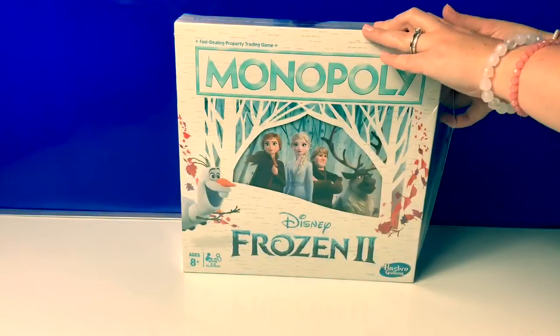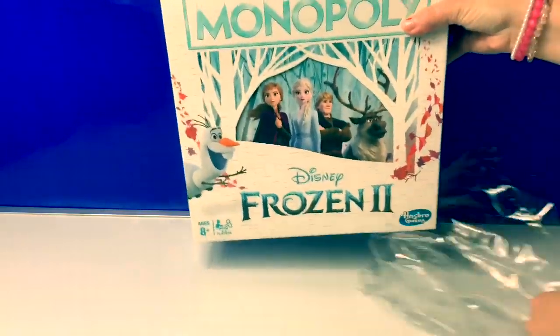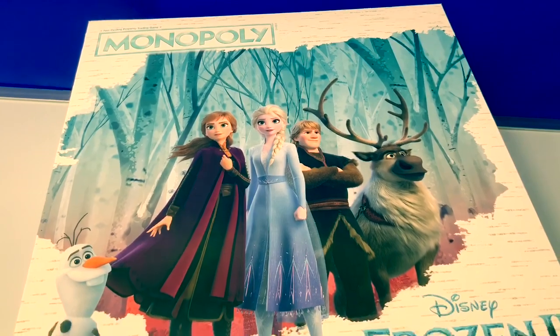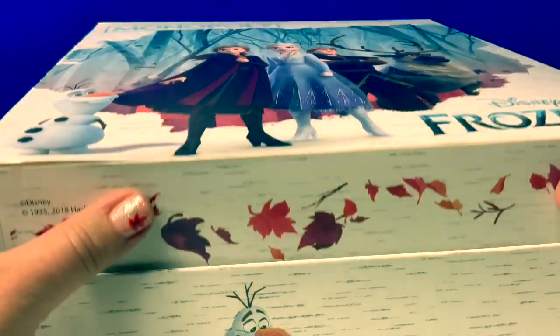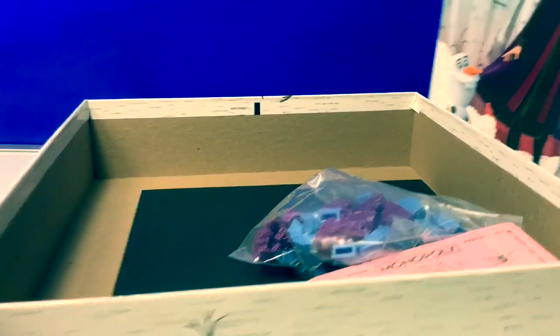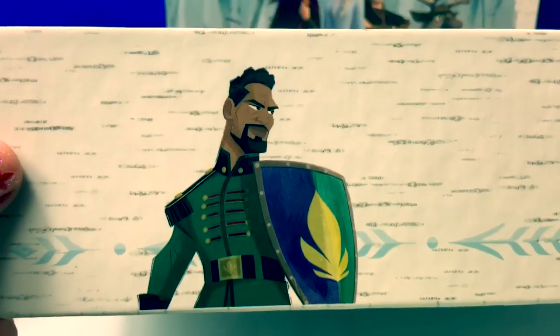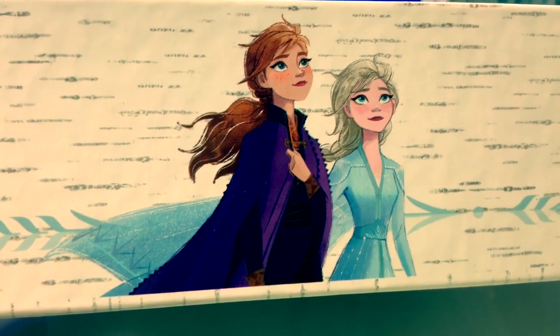Now let's open the box and take a look at all the game pieces. Wow, look at this beautiful picture! Look, it's Olaf here on the side of the box! Lieutenant Matias, Kristoff and Sven, and Anna and Elsa!